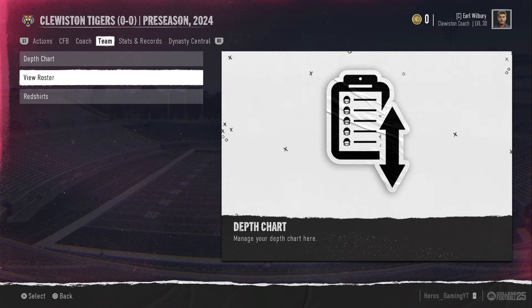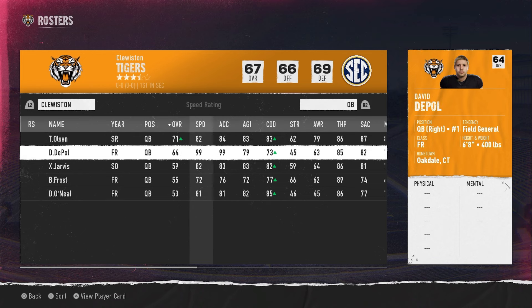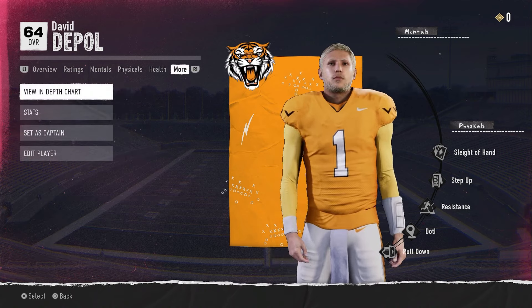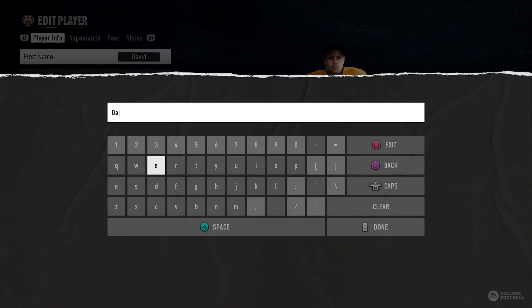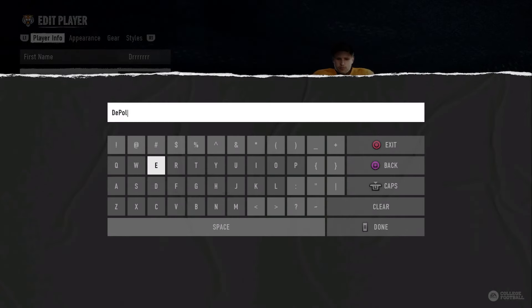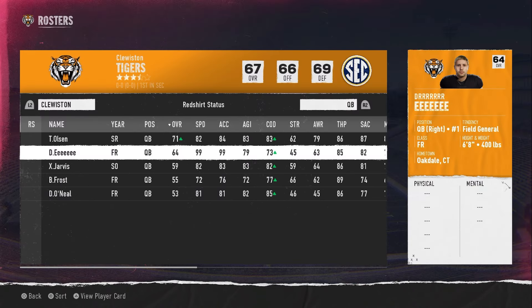So you want to go over to team, view roster. Now the guy we just changed — he has 99 speed, 99 accuracy — that is him. Go to view player card, go over to more, edit player, and then change his name to whatever you want it to be. And that is his name. So that is how you put a created player in dynasty mode — you have to go through all of those steps.